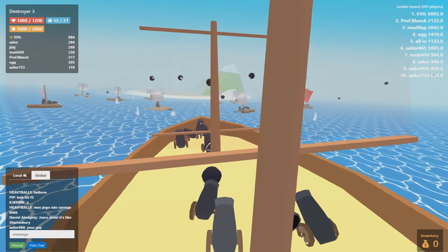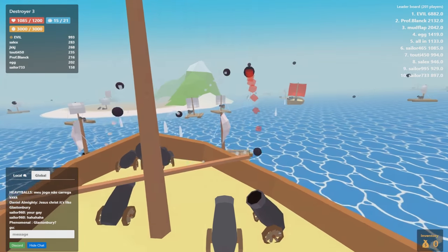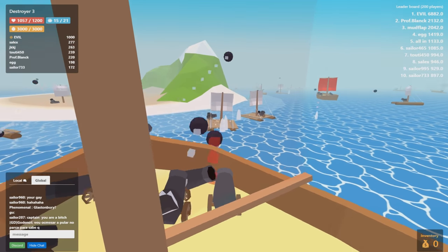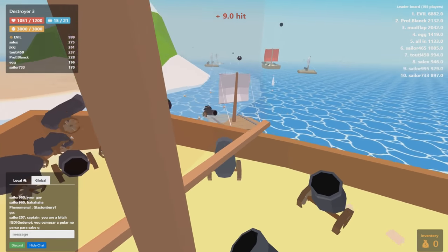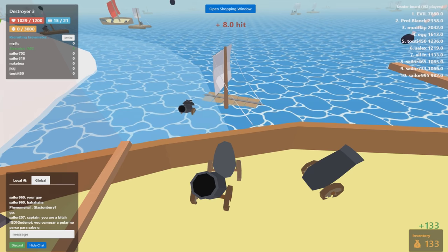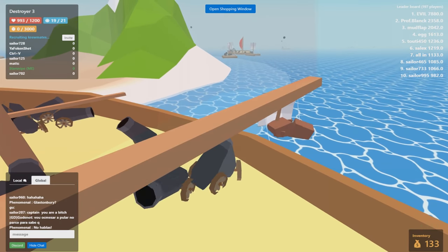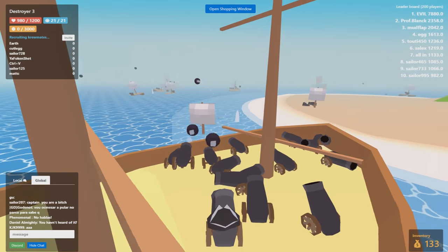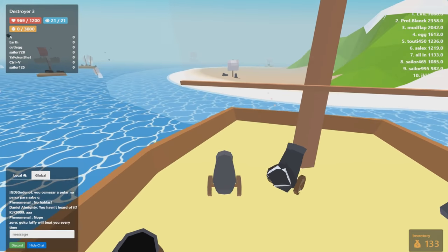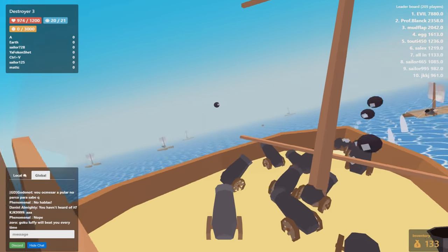We're going back to the island — it's a new island. I wish there was a map. There's no map button unless I'm totally missing it. Look at these two baby ships getting in a little fight — it's like brothers fighting and then dad comes in. We got 133 gold. I can open the shopping window but... never mind, we're gone.